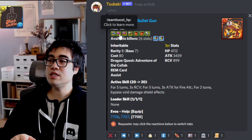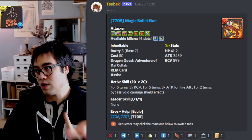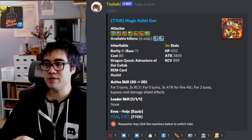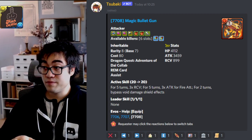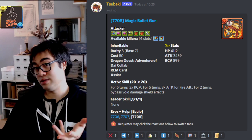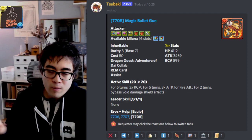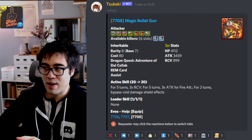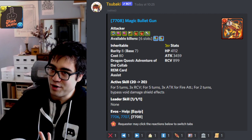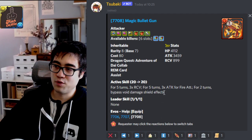For their weapon assist, they have two team health and two team RCVs with two fire rows — so bulk, some healing, and a bit of passive damage if you make the rows. Their active skill is a 20-turn cooldown, so it better be valuable. For five turns, they get three times RCV and three times attack, and for two turns you bypass void damage void effects. So if you're playing a team and you don't have good ways to deal with damage void, you can argue that this will be meaningful. The buffs are cool and long lasting. Hopefully two turns is enough. On a 20-turn cooldown, you're probably only going to be able to use it one time in a given dungeon, so you better hope you have other ways to deal with void spawns later on.